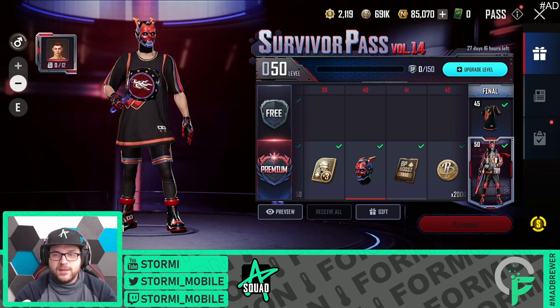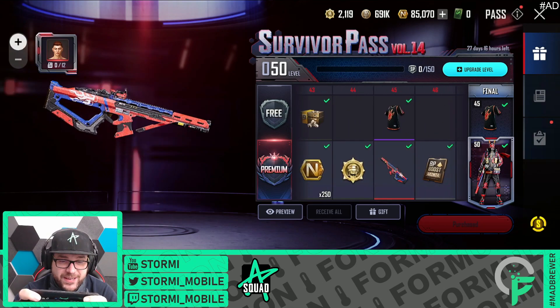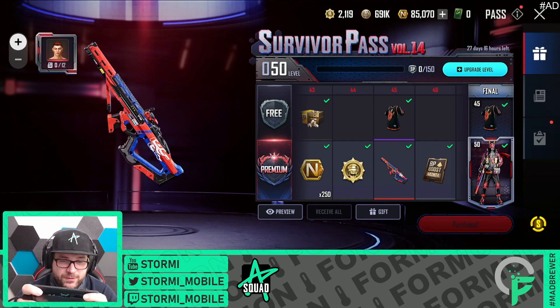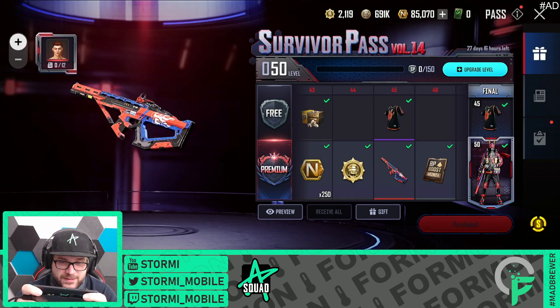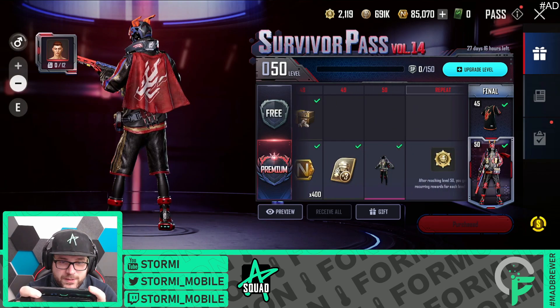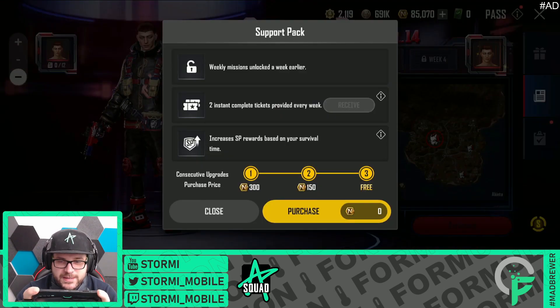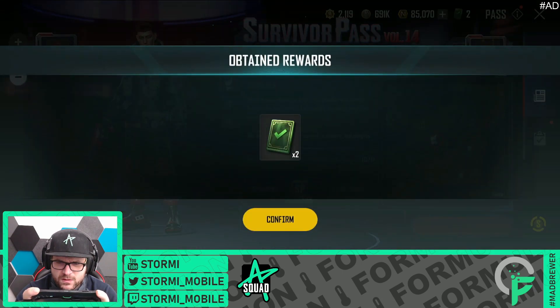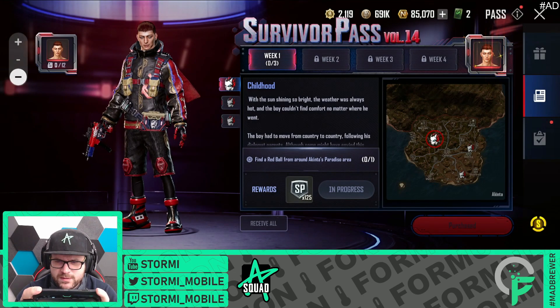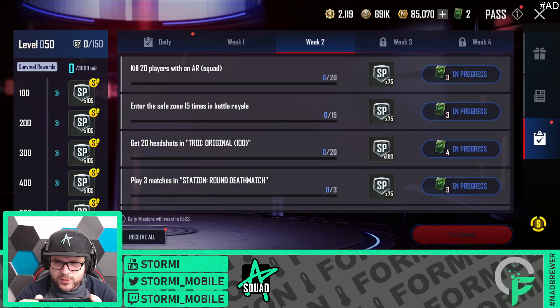And that is a Scar L skin - that is the most crazy from the design perspective. That does not even look like a Scar L. That is insane, I love that. And we got the main outfit here - that is definitely one of the very nice characters from the Survivor Pass. Beside that we got the support pack, which is free for us because we purchased it already. We got two instant complete things - the week one missions are not unlocked yet, but the week two missions are unlocked.